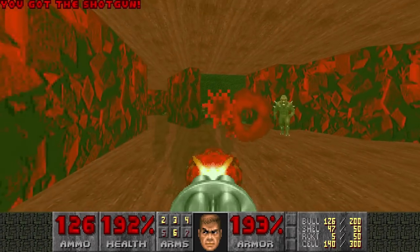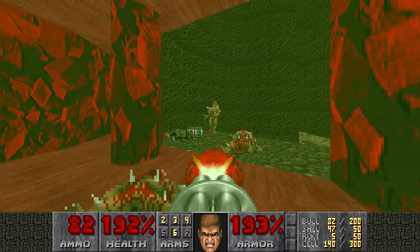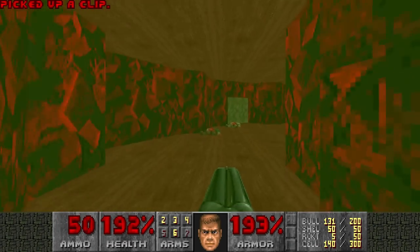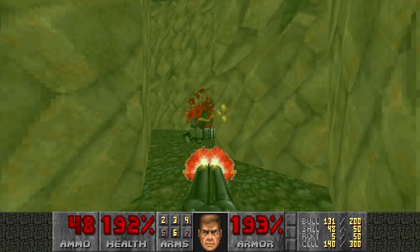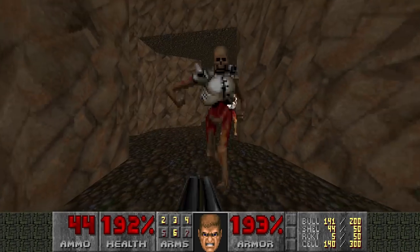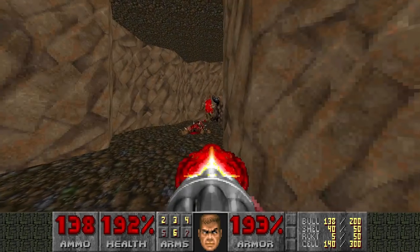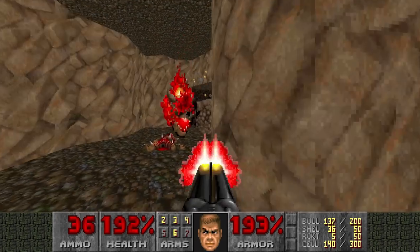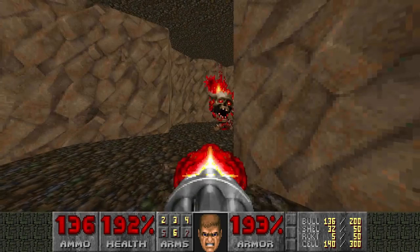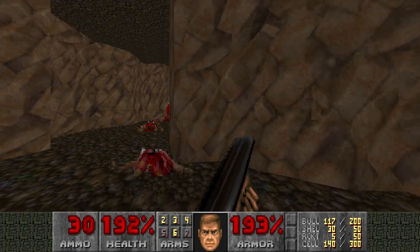TNT - hell yeah! I'm going to kill those revenants from down here. There's a meatball demon here, and also something there - I think it's an imp. Cacodemons are joining the party too. Let's just plasma them.